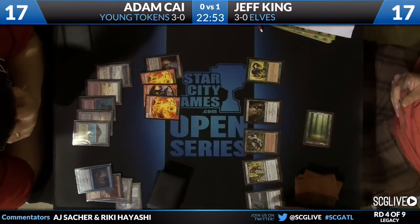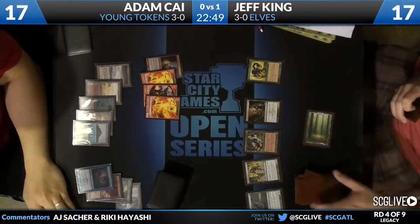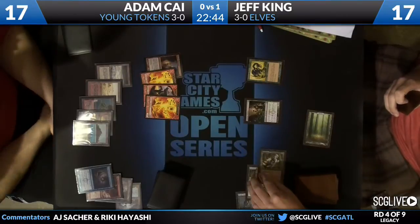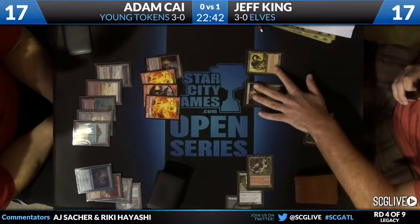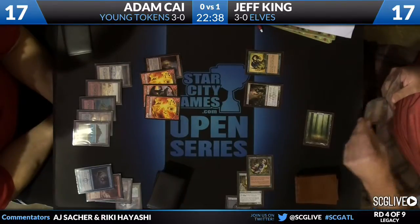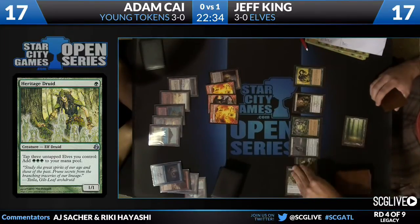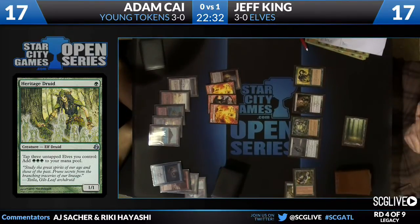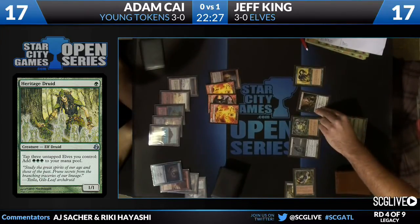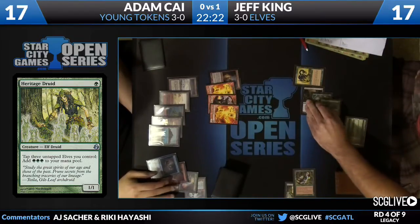So now it's Nettle Sentinel time. This is the signature mana engine for Elves ever since Pro Tour Berlin 2008 — Luis Scott-Vargas took that down with this interaction. Heritage Druid tapping three Elves to make three green mana, and then when you cast a green spell, it's going to untap the Nettle Sentinels. Which gets you a third of the way to another Heritage Druid activation. At some point you get a second and maybe even a third Nettle Sentinel, and then you go off. That's what this deck does.